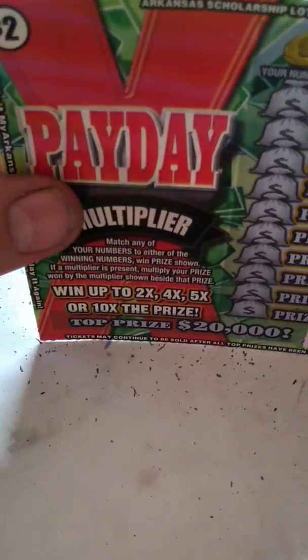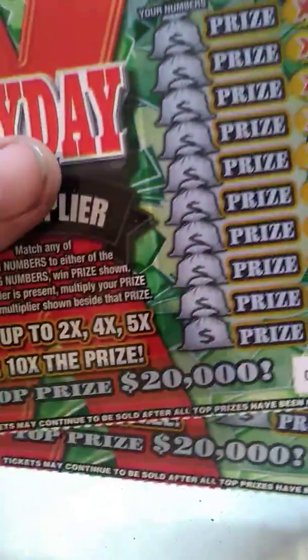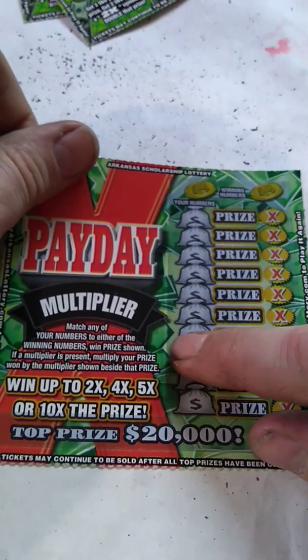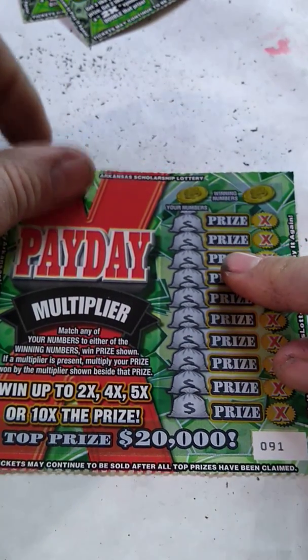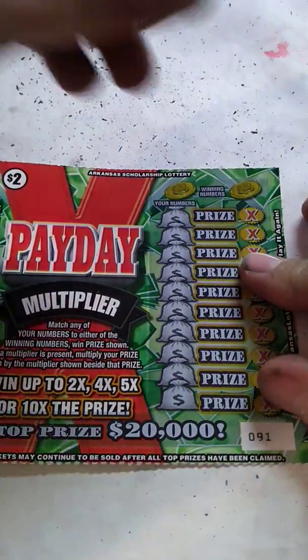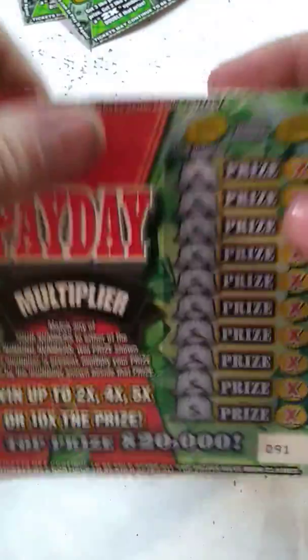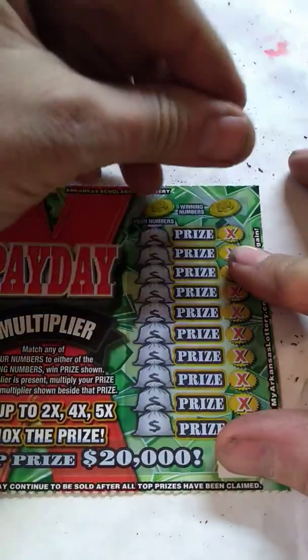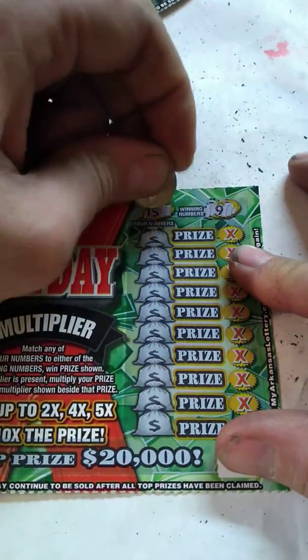On to the $2 Payday Multipliers — Arkansas's newest two dollar ticket, came out last month. We got tickets 91 and 92. The object of the game is to match your numbers — any winning number will win the prize shown — and if you win the prize, you can also multiply your prize by two, four, five, or ten times. Overall odds on this ticket are 1 in 4.23. No symbols, no nothing, just match your numbers, and if you win you can multiply. Winning numbers are 9 and 15.